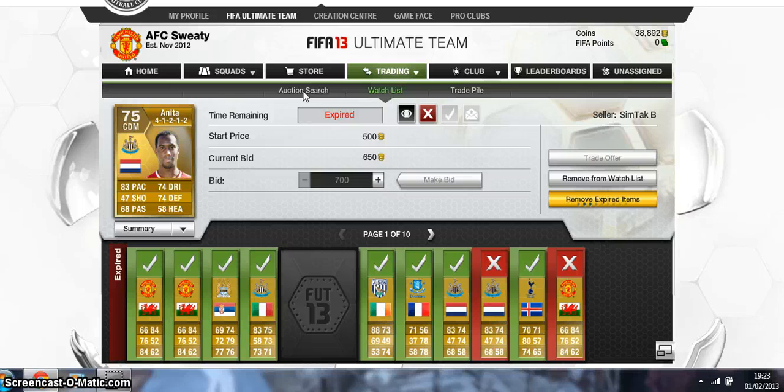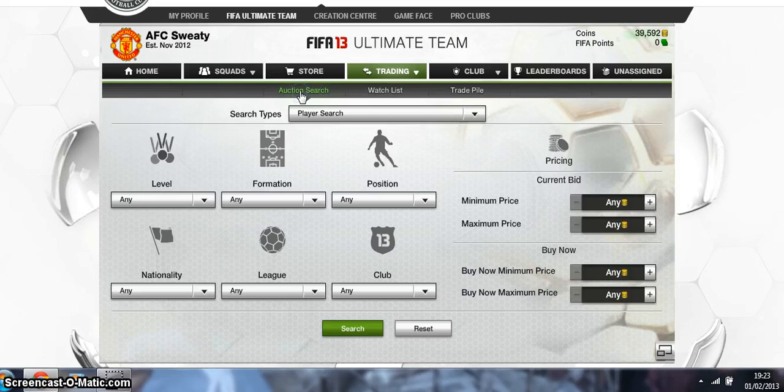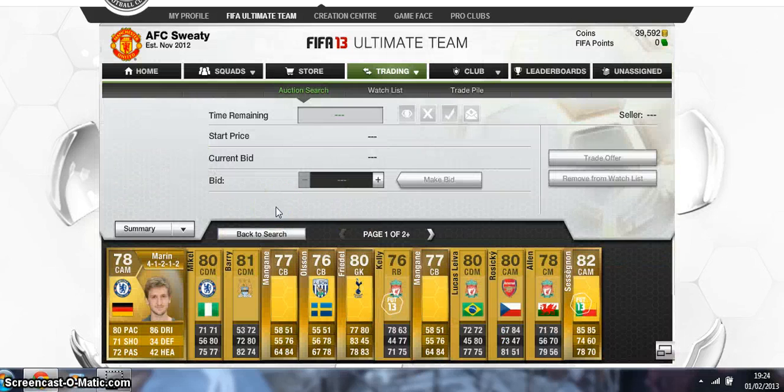Maybe they play for a good team, or they've got good pace or good stats in a specific area. You'll know by just looking at them whether they're worth bidding on. Let's do this with the Barclays Premier League, but like I say you can do this with most leagues. We're searching in two formations this works well with: a 4-1-2-1-2 and 4-4-2. You can do this with other formations, but I think those two are the best. We hit search and we're only buying rare players — this is rare only.